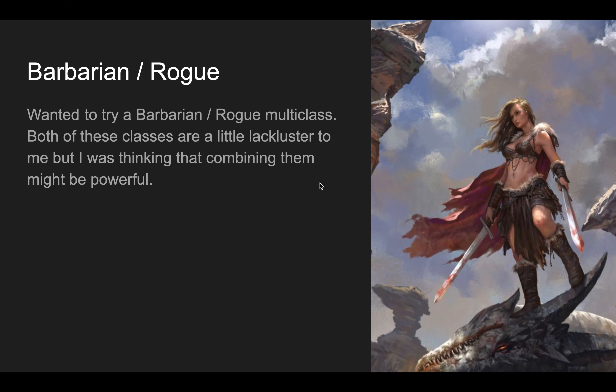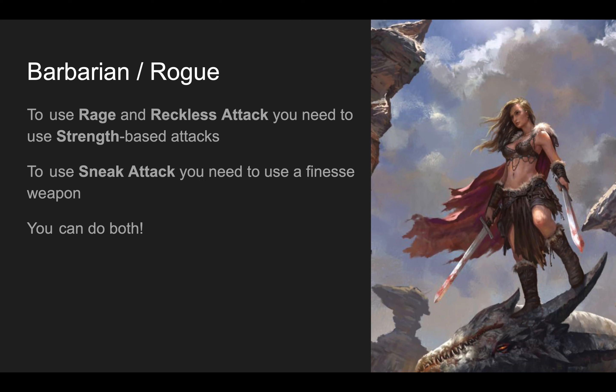I was thinking about barbarian/rogue because I like playing martial characters, but I feel like sometimes they end up being a little lackluster, especially when they go up in levels. At face value they don't feel very synergistic. But I actually think that combining rage and reckless attack with sneak attack is a fun combo. It works because sneak attack just requires a finesse weapon, and rage requires strength-based attacks — but you can totally use strength-based attacks with finesse weapons like short swords. So my thought is a dual short sword wielding barbarian/rogue.